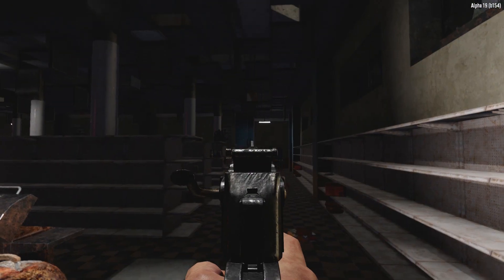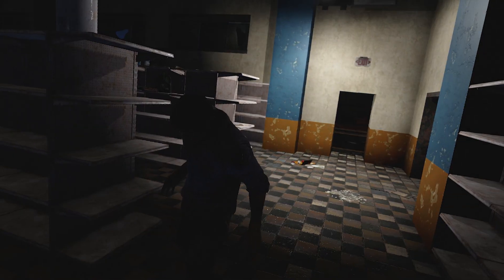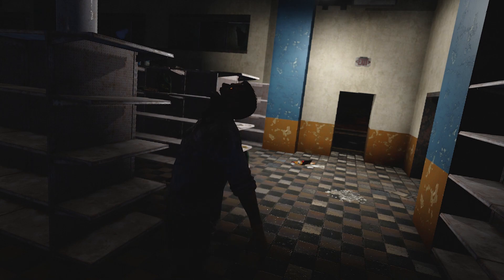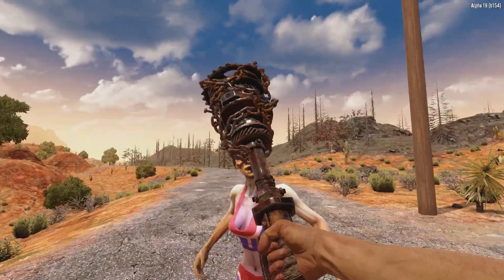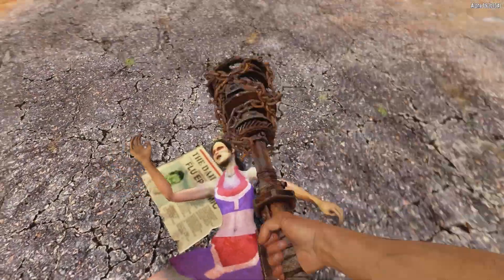Now in order to keep the video flowing, we will not be going over all the changes in each topic in great detail, but rather just touching on it and pushing forward. With that out of the way, the 7 Days to Die Alpha 19 update is chock full of new weapons, tools, and visuals.